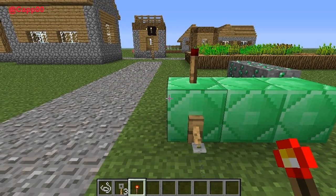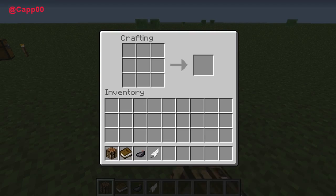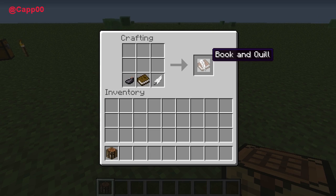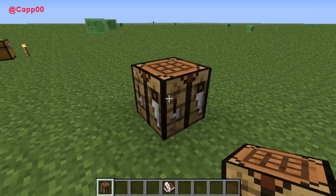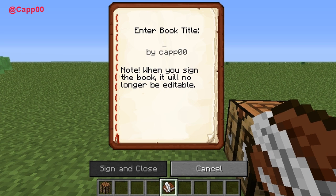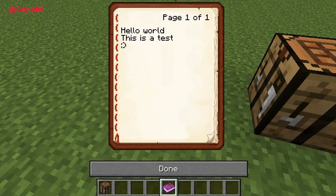For all the people who like to create adventure maps, this is something that's been wanted for a long time. Take a book, an ink sack, and a feather — and you've got a book and quill. You can actually write in a book now. You can go up to 50 lines in one book, type out whatever you want, hit return to get to the next line, and leave your message. Instead of putting signs everywhere on adventure maps, you can now put a book in there. Once you're done you can sign it with your name, and once it's closed it can't be edited.